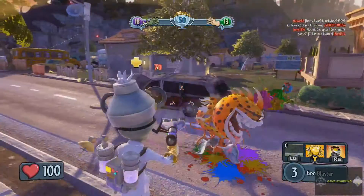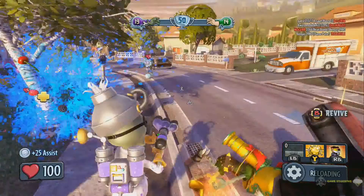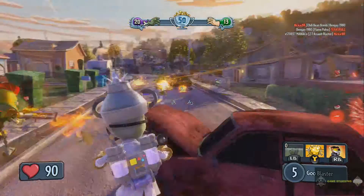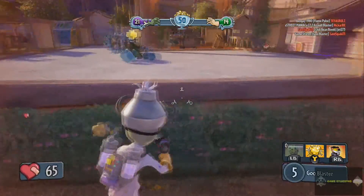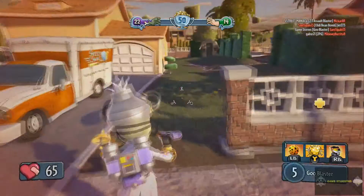I wish they would give the Scientist a bigger magazine, but they don't. As a Scientist, use your teleport to close in — get right up close and personal so you can get those strong damage shots out. It can also be used as a defensive mechanism.